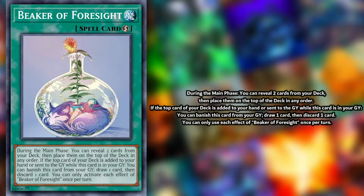Beaker of Foresight is a quick play spell that functions as an enabler for excavation and mill focused decks. On activation, you choose two cards from your deck and place them on top in any order. Then, while it's in your graveyard, if the top card of your deck is either added to your hand or sent to your graveyard, you can banish it from your graveyard to activate a Dark World Dealings-esque effect.